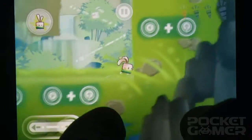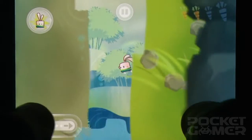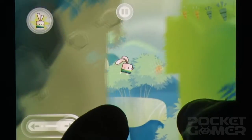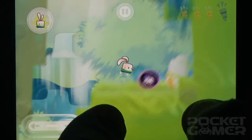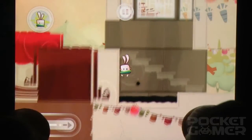Carrots function as currency in Kung Fu Rabbit, letting you open new stages early if you get stumped, or splash out on a wide range of novelty artifacts and occasionally useful items to assist when the going gets tough. You can grab these via in-app purchase if you really must, but thankfully they're far from compulsory and easy enough to acquire with minimal grind.